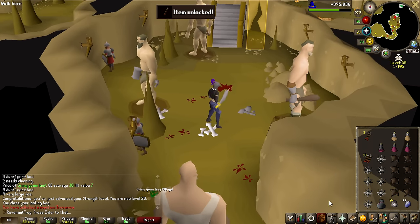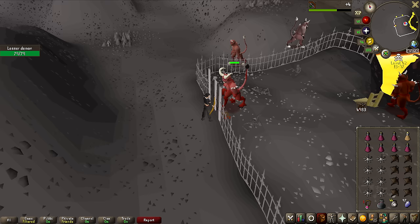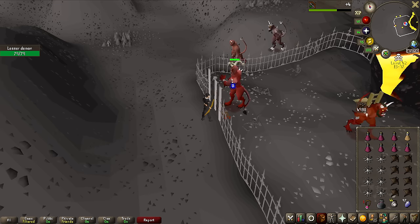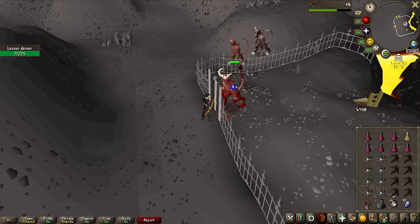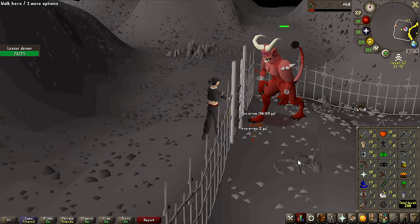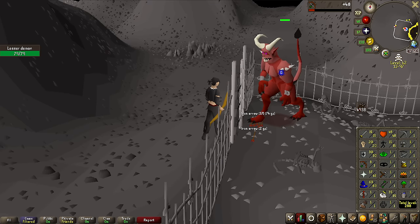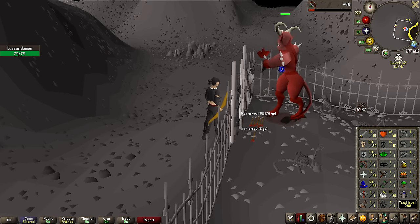This is my setup. I do have a feeling that I will not be able to kill a lesser demon at my current ranged level at like 1 or 2 with a short bow and iron arrows, but I'm going to give it a try. Reporting back after like 1.5 minutes — we've gained 48 experience and the monster has lost 0 HP. So yeah, that's not happening.